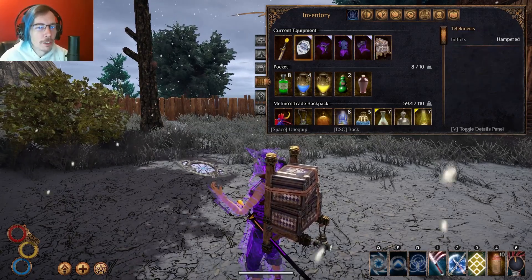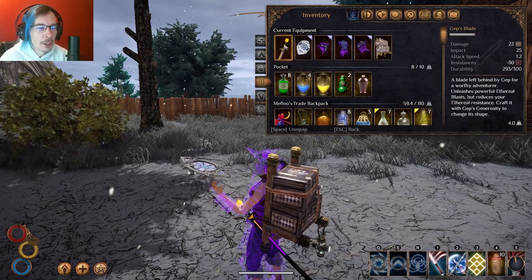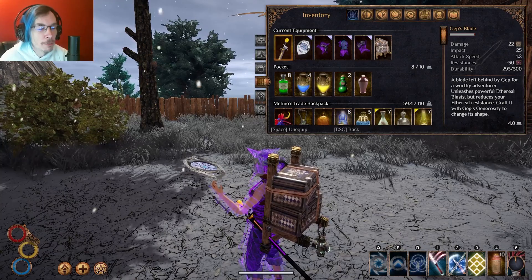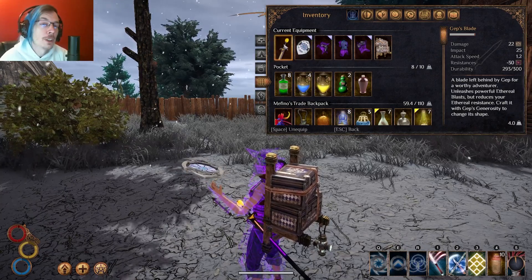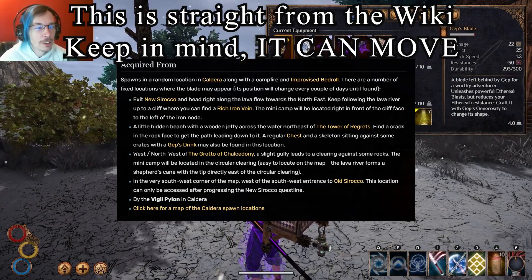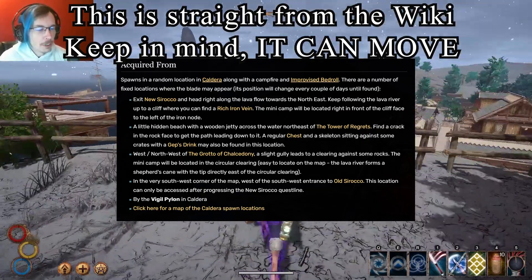Forge Glass Chakram and Flix Hampered. Gepp's Blade is not enchanted. Gepp's Blade is also a bitch to find. I'm not going to cover where to find the Mysterious Long Blade and all of that because it's such a random thing. But it is in Caldera.